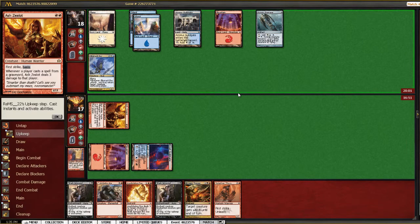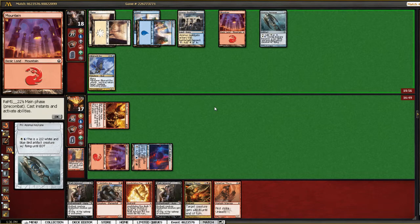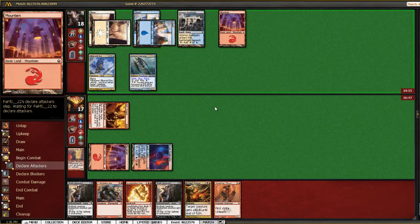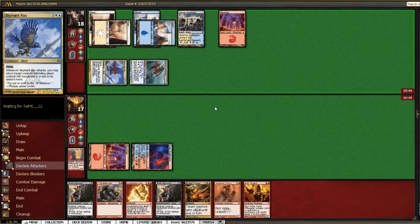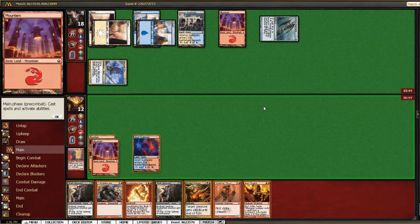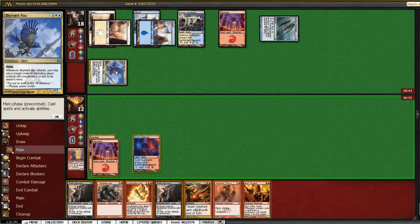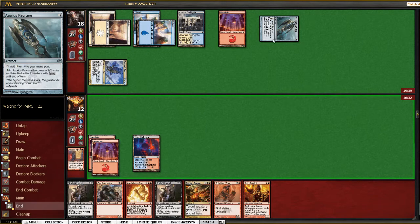Maybe he has Explosive Impact and he's just leaving it up. When your opponent has like one land, you just hit for five and kill him in four turns. If we draw a swamp we can put a Stab Wound on his rock. Well, we can't do that — at least we can Annihilating Fire the rock. I think we just have to kill the rock, and then hopefully we draw a mountain for the Keyrune.